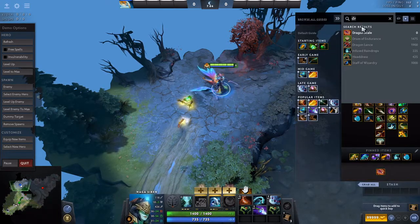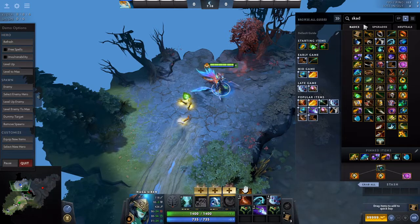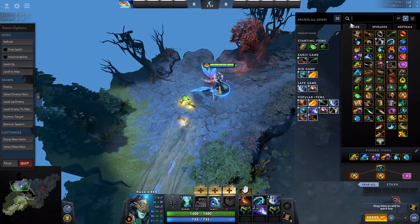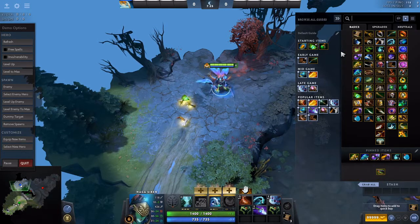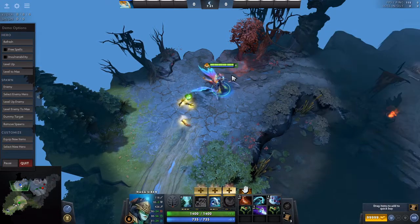After that I usually buy either Basher or Skadi depending on the game. If you need more survivability go for Skadi; if you want the lockdown from Bash, go Basher. For example, if I'm playing against Void I'd probably get Skadi instead of Basher, since it makes you more tanky and more likely to survive during Chronosphere if you get caught.